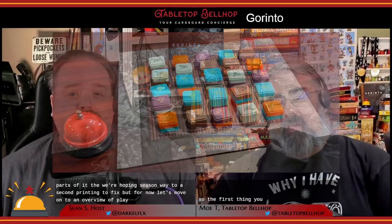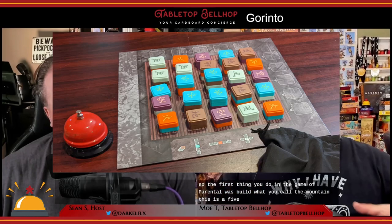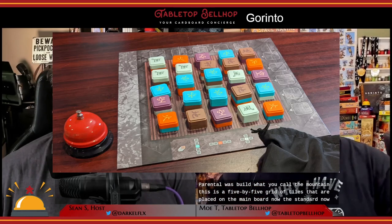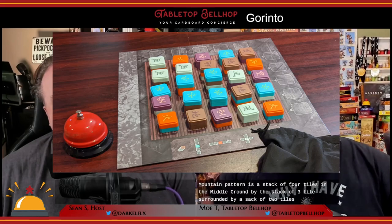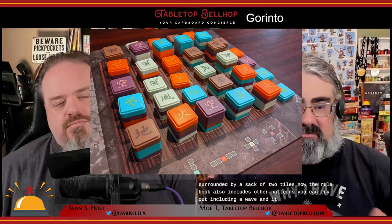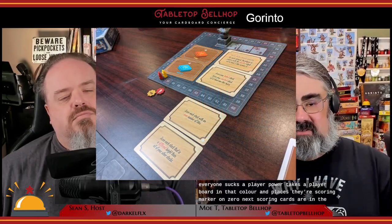The first thing you do in a game of Gorinto is build what's called the mountain — a 5x5 grid of tiles placed on the main board. The standard mountain pattern is a stack of four tiles in the middle, surrounded by a stack of three, surrounded by a stack of two. The rulebook also includes other patterns you can try, including a wave and a depression. Everyone selects a player color, takes a player board, places their scoring marker on zero, and scoring cards are randomized.